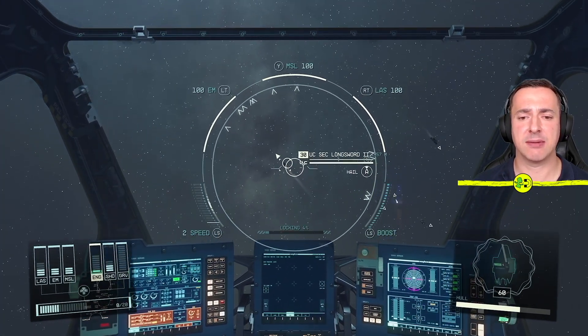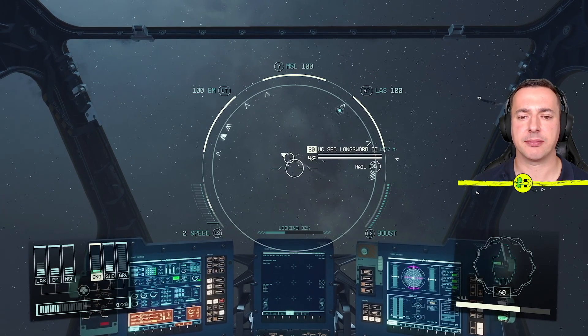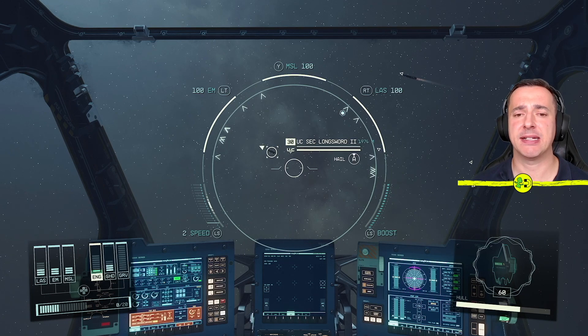So you can do that with other ships as well. There's another one there — we'll just select that one and try that one. 'Commercial activities are sanctioned in this area, you're cleared for travel.' There you go, that's how to hail a ship inside Starfield.